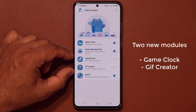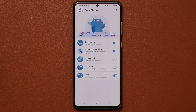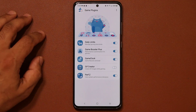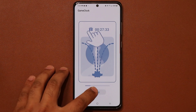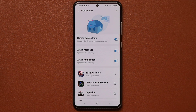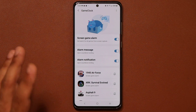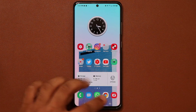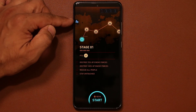So now we have two brand new modules. First I'm going to take a look at the game clock, then the GIF creator. Let's enable game clock and go inside — I'll show you what this is all about. You do get an introduction video here but I'm going to skip this. Just enable all these options right here, and then when you launch a game, you'll see a little plugin on the side.